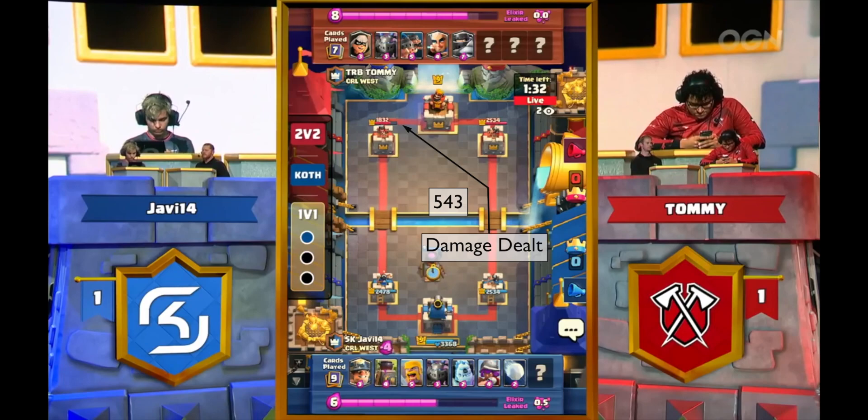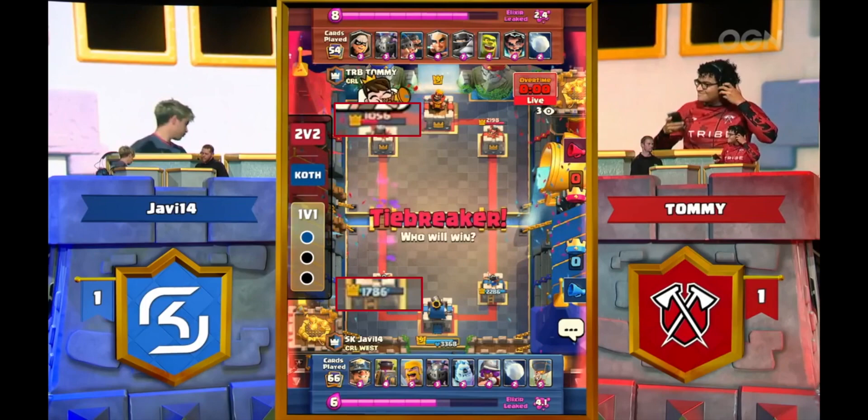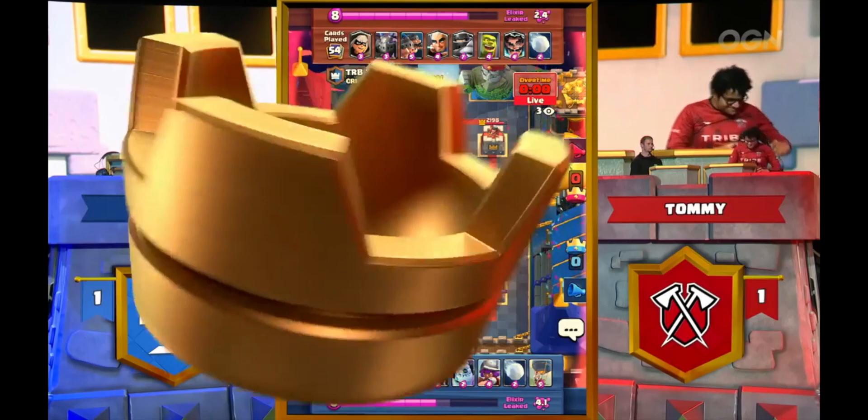This one sequence is a massive swing. Let's go to the end of the game — look at those towers. We're going to do a little bit of math here to look at what would have happened without that sequence. You can see Tommy's tower would have been at 1599 and Javi's at 1342 — so that sequence might have saved the game all on its own. Now of course we don't know what every single play would have been, but how much HP you have does affect how you play.